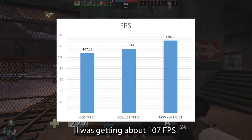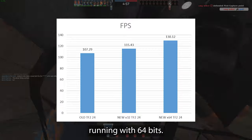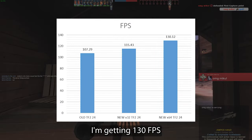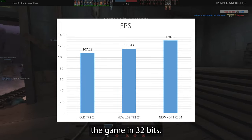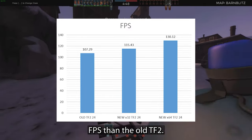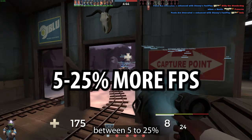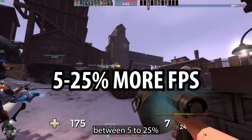Before the update, I was getting about 107 fps. After the update, running with 64-bit, I'm getting 130 fps. You can still launch the game with 32-bit, and that also gets more FPS than the old TF2. So this new update gives you anywhere between 5–25% more FPS.